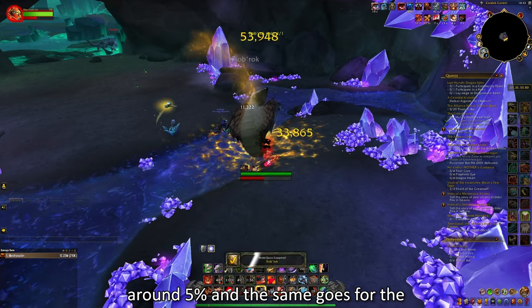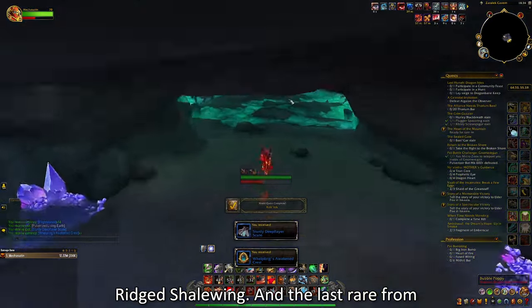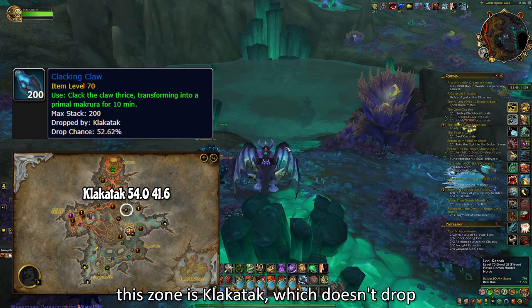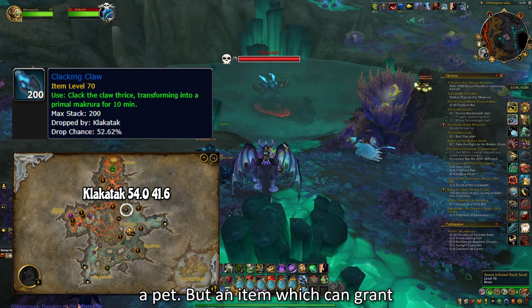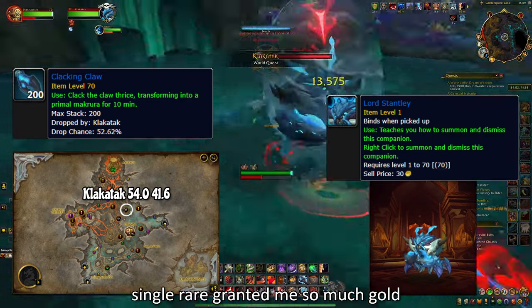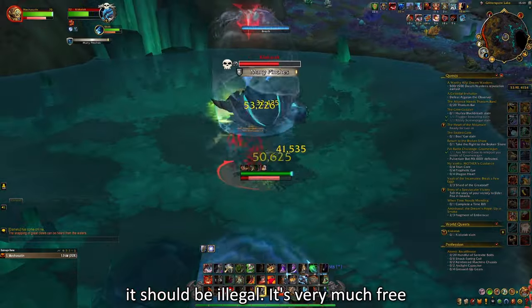The last rare from Loam is Clack Attack, which doesn't drop a pet directly, but an item which can grant you multiple of the same pet. This single rare granted me so much gold it should be illegal — it's very much free gold.